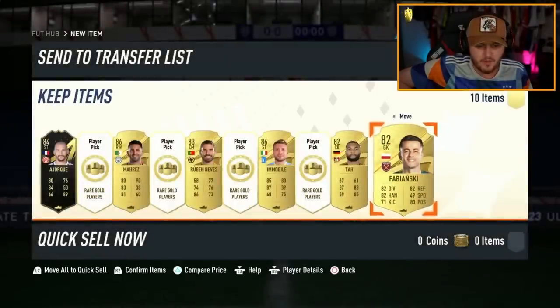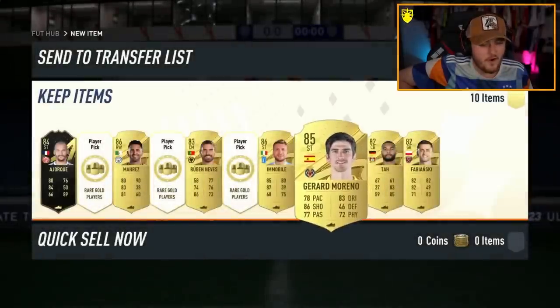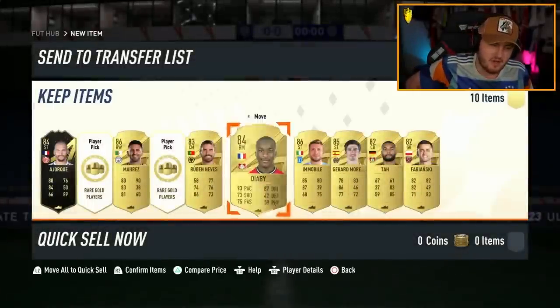That being said, we are yet to get an icon right now on this share play. We've got four left — let's get a Trophy Titan out of one of these, EA. Come on, can we get one please? No — Gerald Moreno is 85. For fodder we're looking good, but for special cards we're not looking great.